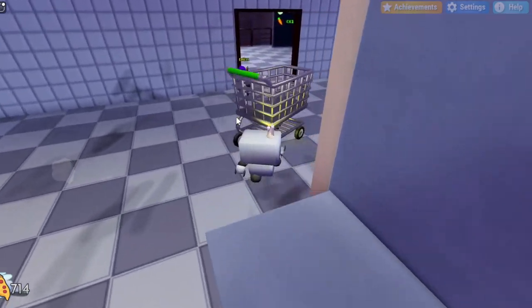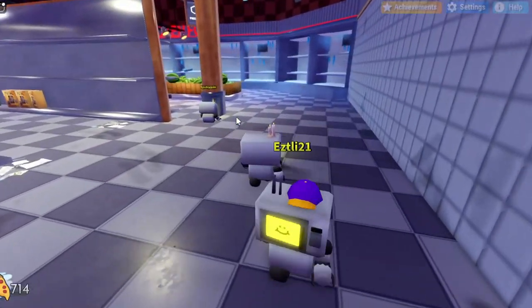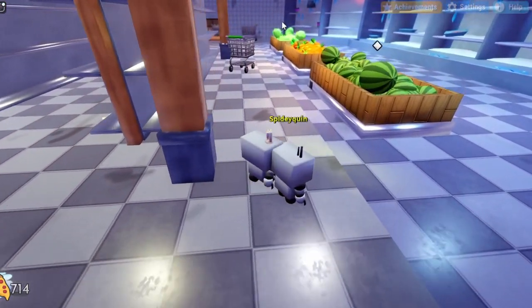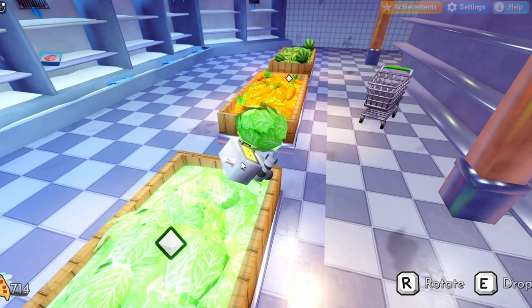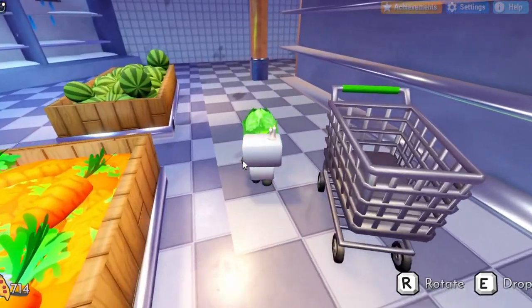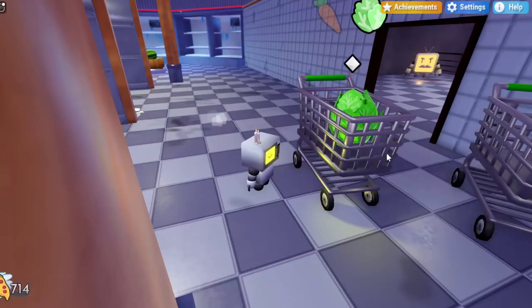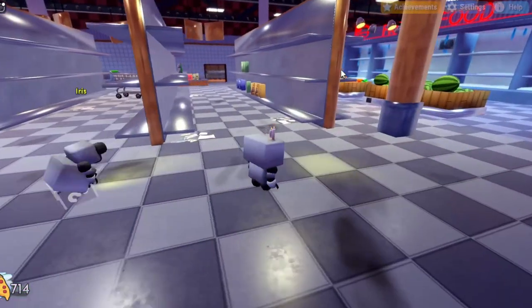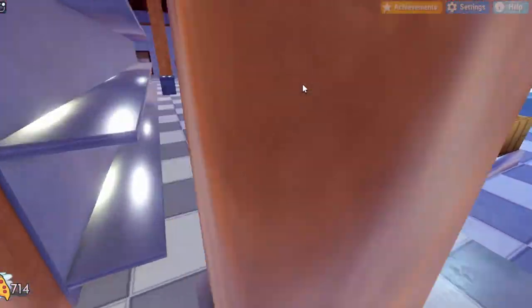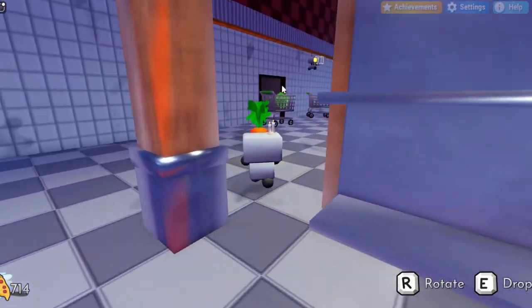You just want to bounce the cart in the general direction of where you want to put it so that it's easier to put in the truck later. For the lettuce piece, on the right side it should be right next to the carrots, and you can only hold one item at a time. Pick it up and bring it over to the shopping cart. Once you're next to the shopping cart, just hop near it so it goes inside and it should have a mark. Then go back and get the carrot that's right next to the lettuce as well and bring it back to the shopping cart.